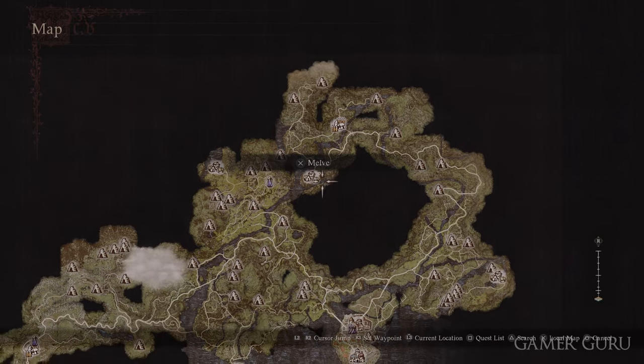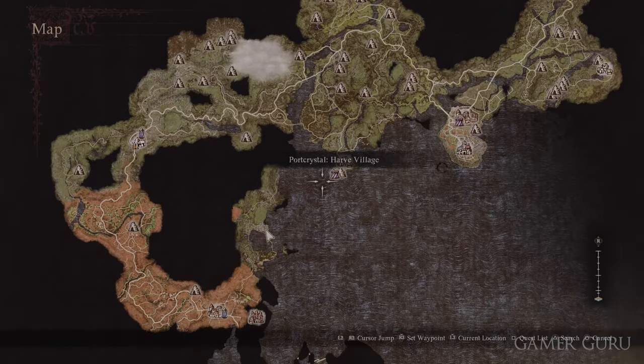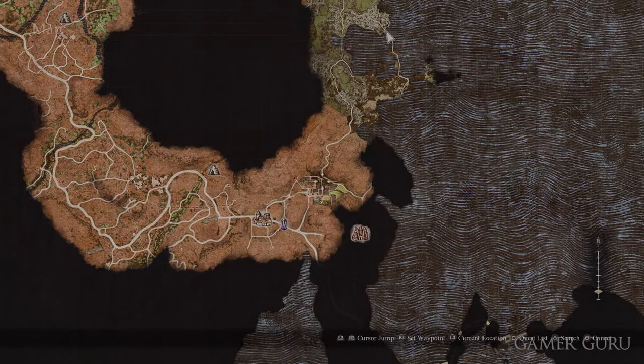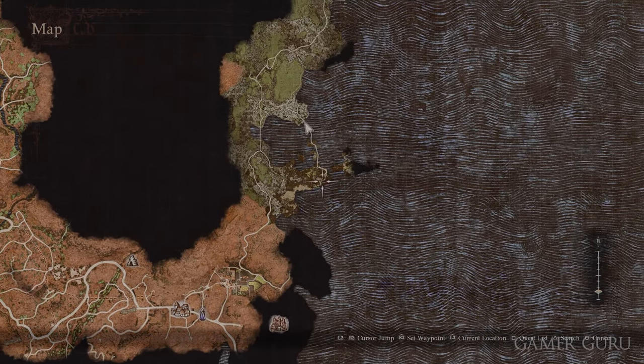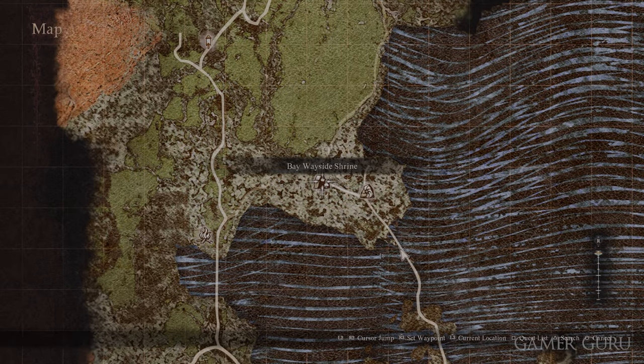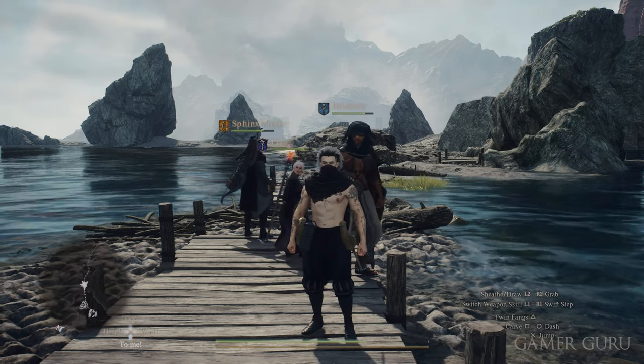To find this secret shop we need to go to the second capital city down here in Batal, then exit out of the city from the north exit. Sticking to the coast, go up this little pathway that goes through the sea. Just past the riftstone you'll see a cave — go inside and you'll find the NPC that runs this shop.